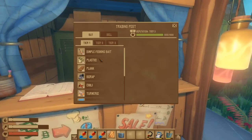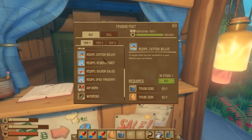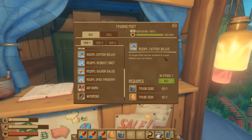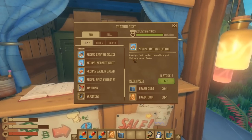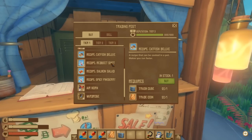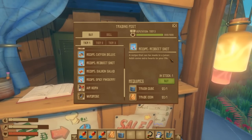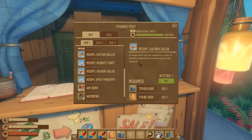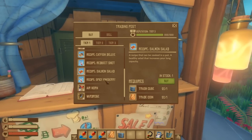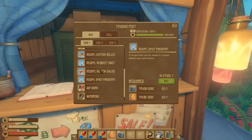When you reach the trading post, open up the cash register and go into tier one. Scrolling through, there are four things highlighted. Some recipes are similar to what we've had in the past — catfish deluxe is an older recipe but it now has a bluer background. Read it carefully: it makes you run faster. The recipes with bluer backgrounds give you buffs you wouldn't normally have. Red beet shot, which is a juice, adds extra hearts to your life.